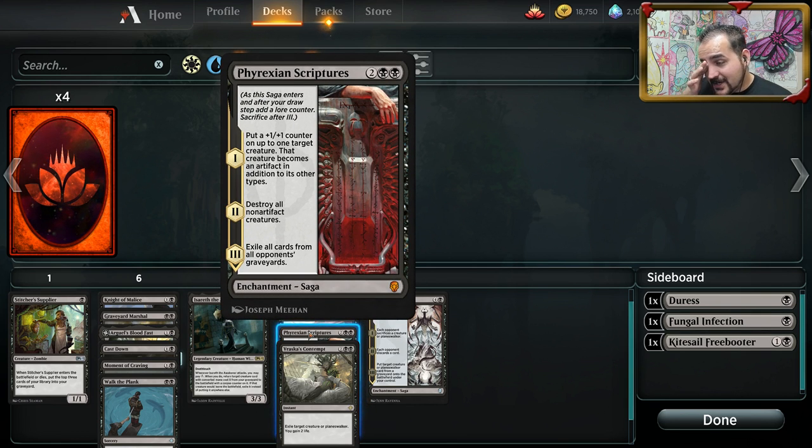Phyrexian Scriptures — there's a lot of cards right now doing good things, but nothing's doing what Scriptures is doing. Put a +1/+1 counter on a creature — it's a may ability, you don't have to, and it can be yours or your opponent's. Then destroy all non-artifact creatures. Then exile all cards in your opponent's graveyard — not yours, and that's the key text. This card will probably see play in the sideboard because people are playing in their graveyards right now. Phyrexian Scriptures is basically a clear-out on one side. Very powerful.